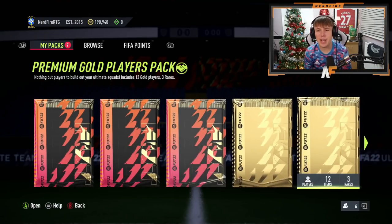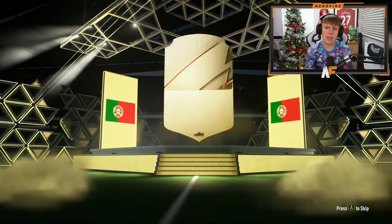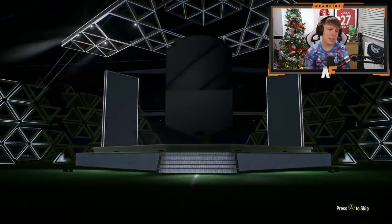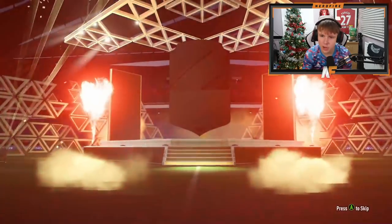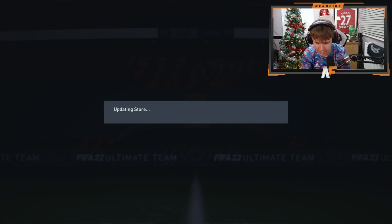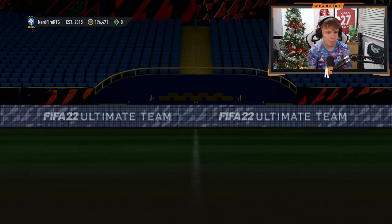Back on the RTG account now with some basic packs to open up first. This should be the final basic pack before we get a 50k and two 100ks on the RTG. The tradable 50k pack doesn't give a walkout, but it is Edinson Cavani - we'll let that off because he is an absolute beast. The two 100k packs are both untradeable and both guarantee an 84 plus - but we need walkouts, not just 84 plus.